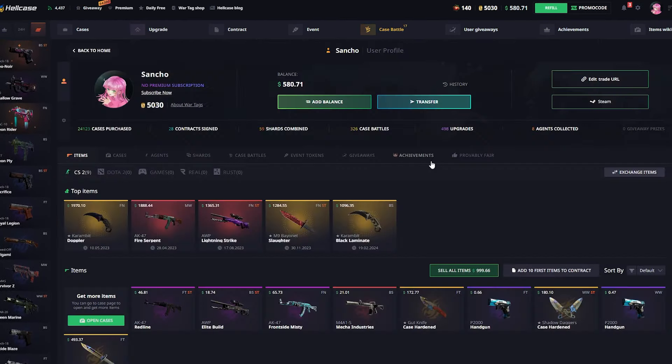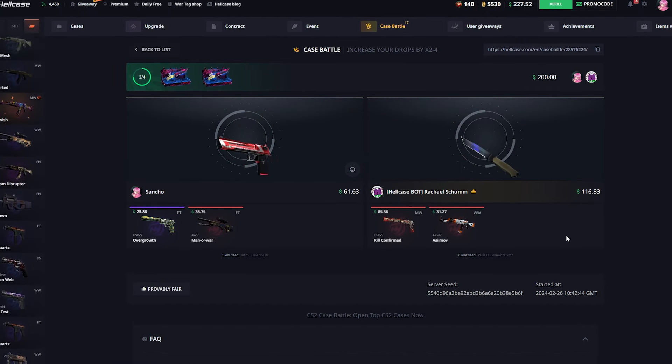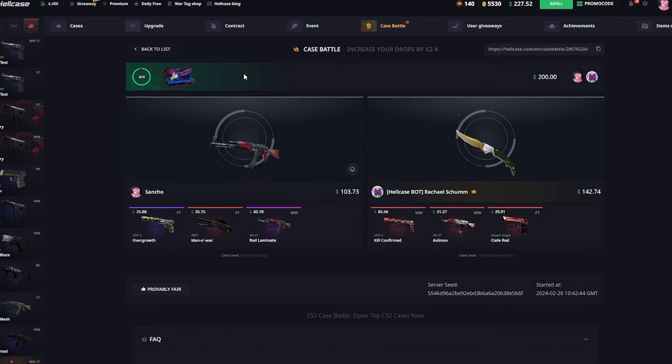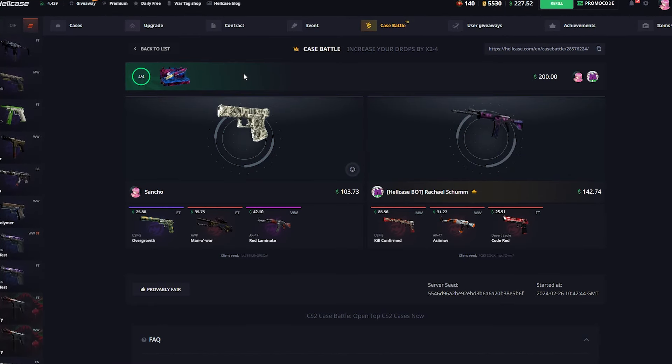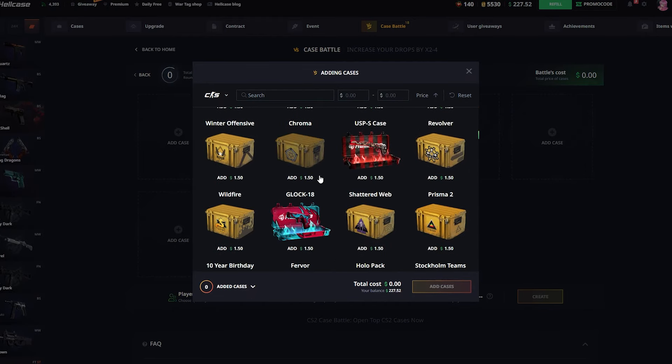Let's run it back one more time. The opponent made like 50 bucks on that battle — really bad. This battle is paying a little more; he already got 85. We need a good pull to win here, come on, like 100 bucks. Still losing by 40 dollars. We lost again. It's just not paying that much.